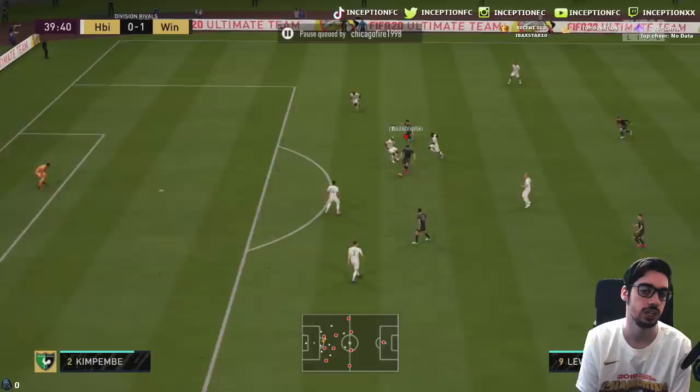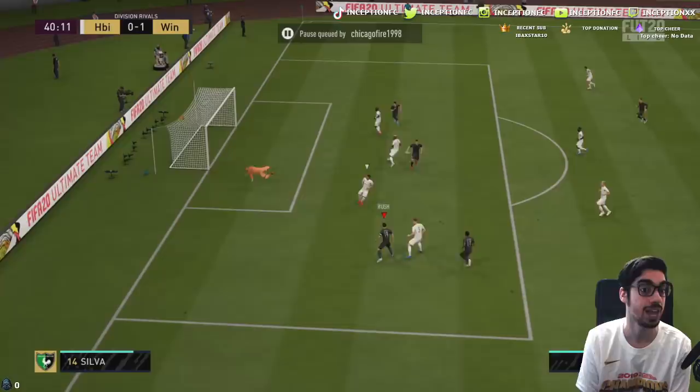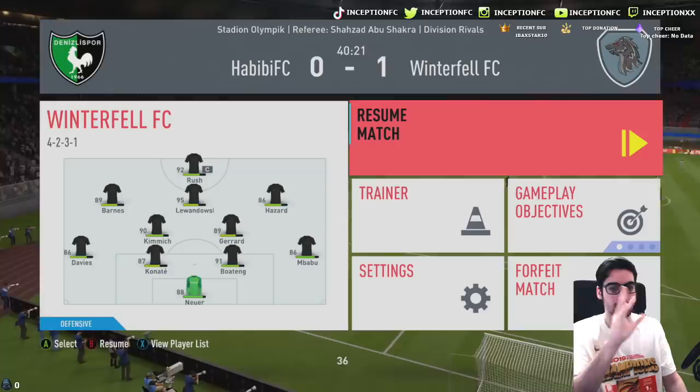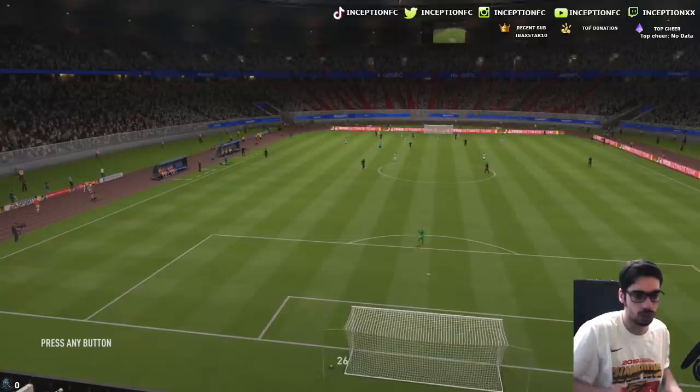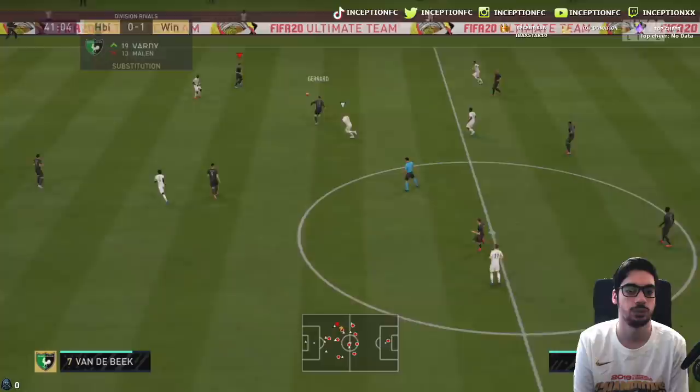His left-stick dribbling is quite nice — a little dummy on his weak foot from that angle, not bad at all from that specific position. With the five-star weak foot, it's going to be hugely beneficial. The percentage on that shot was really low — I'm testing those positions where he's facing away from goal and he actually hits it quite nicely. Now I'm going to try to get higher percentage shots.